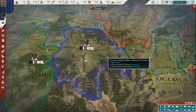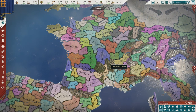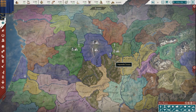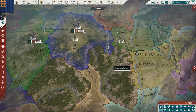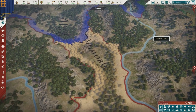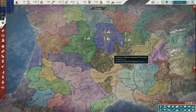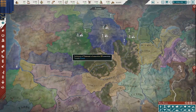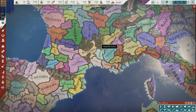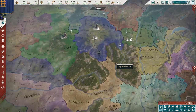So why did I pick them? I picked them because of that history with Vercingatorix and because of their strategic location in the center of Gaul. You're also very well poised to form Gaul, which is a formable nation. You have some strategic advantages — these impassable mountains here make it very hard to be attacked from the south, with really just one point of entry from that direction.